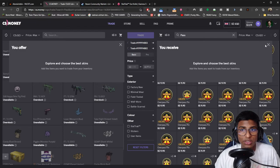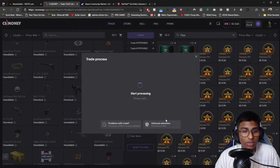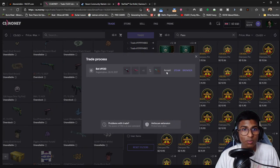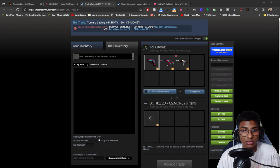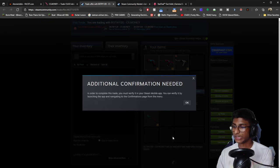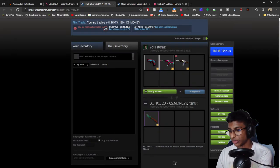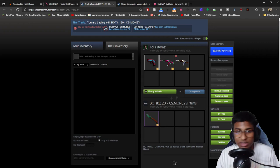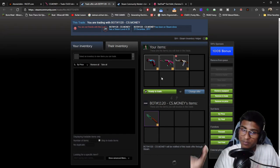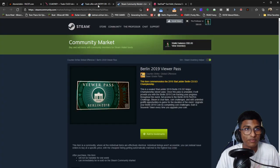I just decided to trade what is known as a viewer pass for the skins. The reason I did this is because I really want the Berlin coin — I missed out on it two years ago. This is how simple trading is: you literally go and trade, go on your Steam on your phone, click accept trade, and you're done. I pretty much already have it in my account.